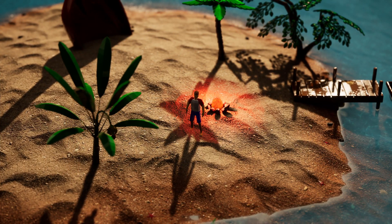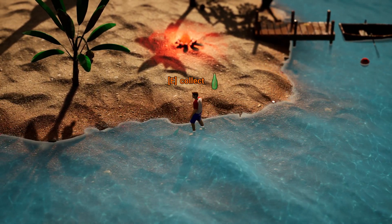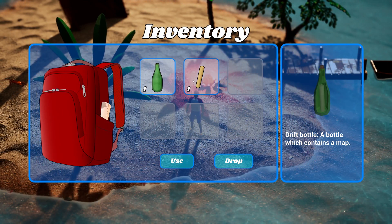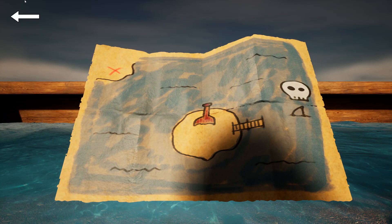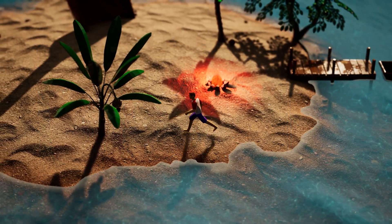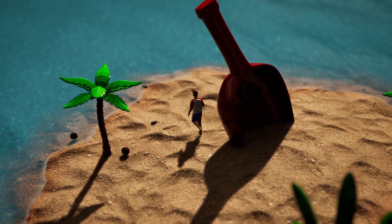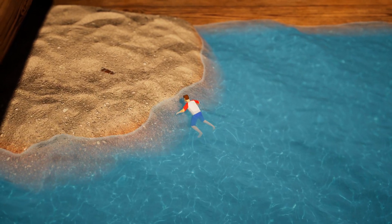Another new item is a treasure map and a drift bottle. I have made the inventory functional so now I can use the drift bottle to obtain a treasure map. Now let's use the treasure map. I have created this folding animation with the vertex animation process discussed earlier. Maybe you noticed that I made some changes to the island — it's now less circular to give a more natural feel. As you have seen on the map, there is also a second tiny island where the treasure is located. There it is. Let's dig.